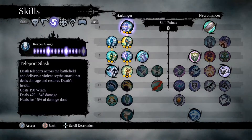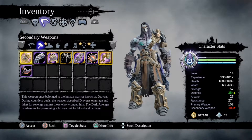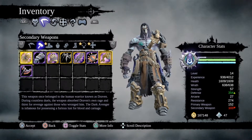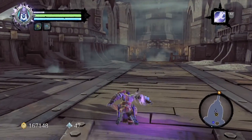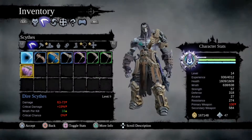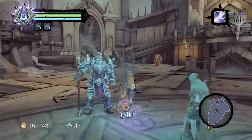I want to show you something about Draven. If you read the description, this weapon — the Dark Avenger — is actually Draven's weapon. I really wish I could just give the legendary weapon back to Draven, because telling him that I don't need it.